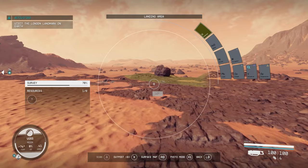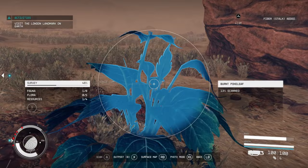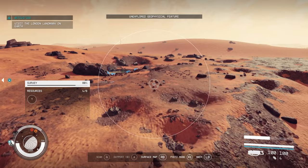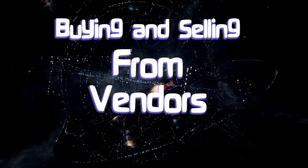It doesn't have to just be gas giants — it can be actual planets with minerals, but you've got to find all the minerals, the flora, and the fauna. It'll tell you in the left panel how many you need to find on each planet, and there are also secret things like signs of life to discover. Once you've found all of them, the survey data will be worth a lot more when you sell it to Vlad.